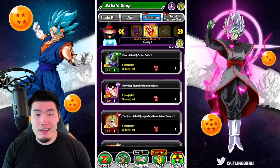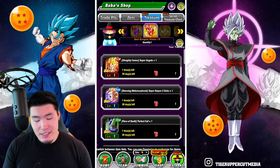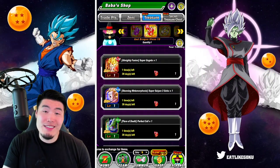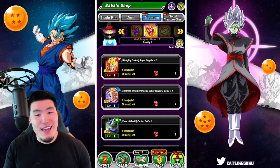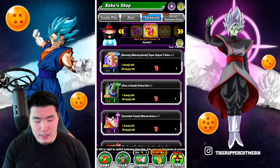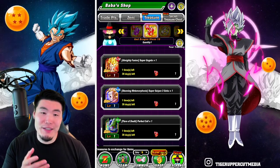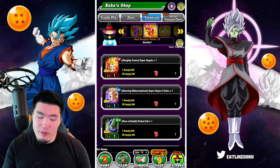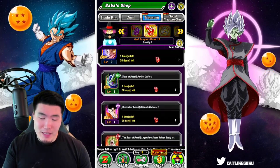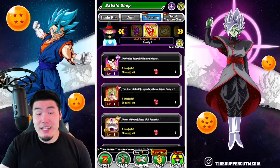Outside of that, nobody else is that good. STR Gogeta is okay — his damage is pretty good, his defense is whatever, and he's cool because he's Gogeta. But performance-wise he's just okay. Same thing with Super Saiyan 3 Goku, Cell, and Ultimate Gohan. These guys are just fine but I really wouldn't recommend them that much.